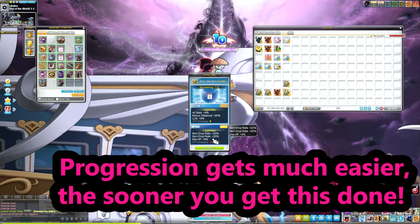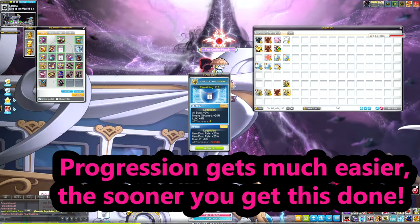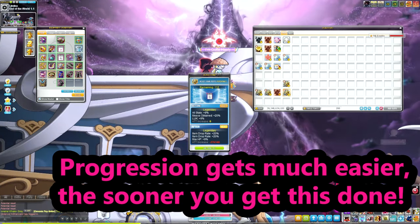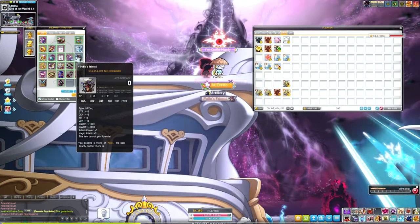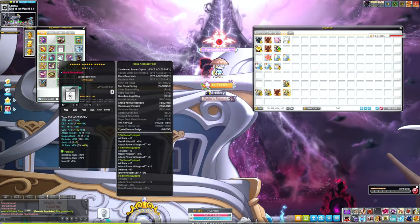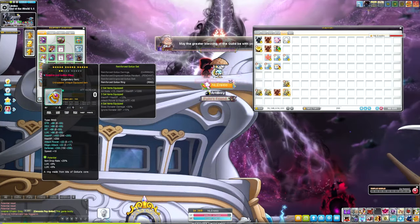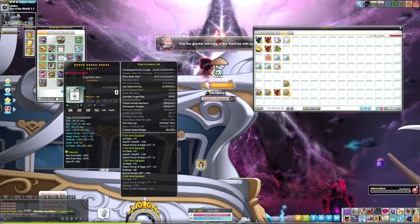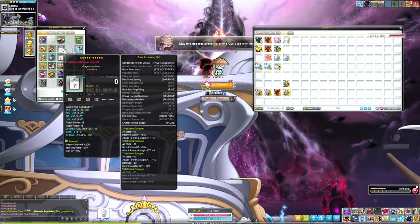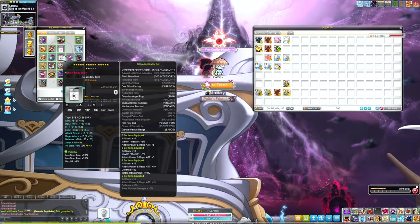For now, just focus on getting 100 miso and 67 drop. Once you finish your miso and drop gear, you're going to notice your farming rates go from about 80 to 100 million without it, to anywhere from 400 to 600 million with it. This makes progressing on your main so much easier, and it also helps making boss mules easier as well. It helps you gather more resources like nodes, familiars, and droplets to make progression not only on your main but also on your boss mules.